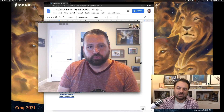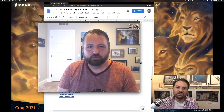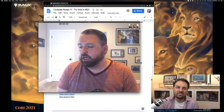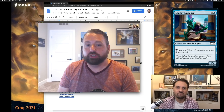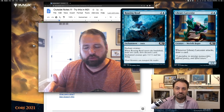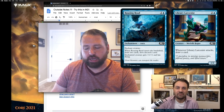Any combos in any of these decks that stand out to you? There's a mini combo in any blue-based deck of Library Larcenist — the 1/2 that whenever you attack you draw a card — with Rousing Reed. That's just the one-two punch where you give it flying. Now you have a 2/3 flyer that every time it attacks you draw a card. It can be really difficult for your opponent to deal with that.